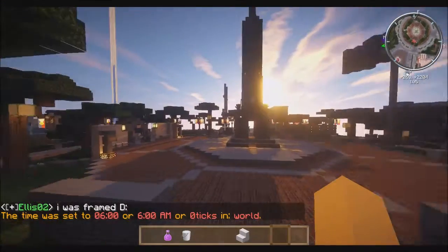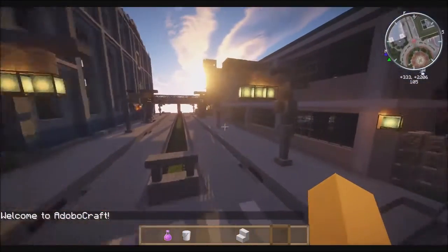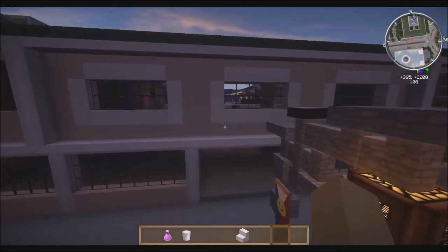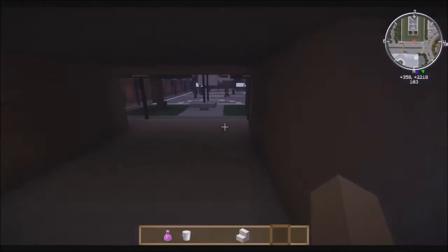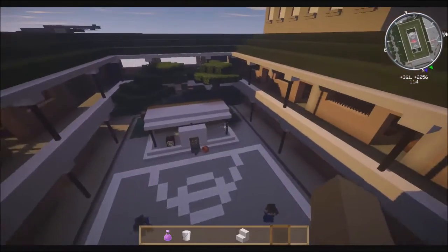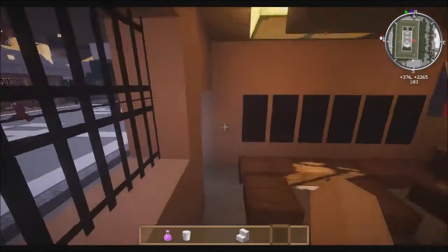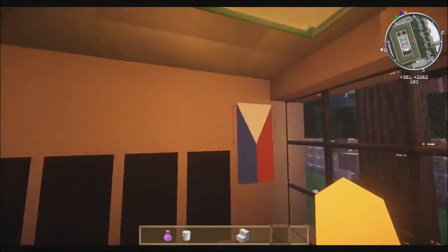Now let's go over to the western side of town — it's a very big city. This over here is the school. We tried to copy the typical Filipino public school design: a bat cave entrance, and in the middle — like every Filipino building — a basketball court with a graduation stand or amphitheater in the background. These are the classrooms. We're thinking of replacing the blackboard with just a full block, but it's an interesting classroom design with a Philippine flag.